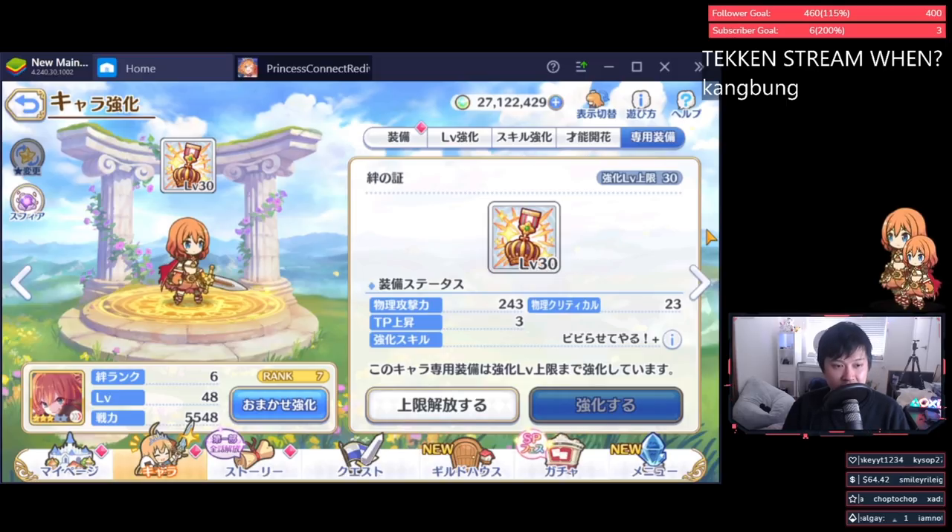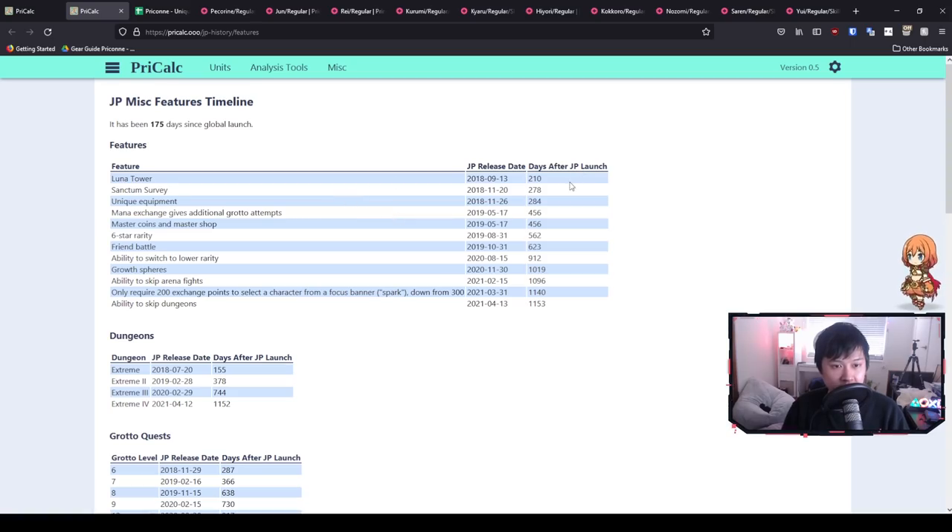Before we get into the main content, I want to show you guys that we are getting Lunar Tower about 60 days — two months — before we get the Sanctum Survey and unique equipment. From the Lunar Tower we actually do get some heart orbs as rewards, so we can technically pre-farm a little bit for the UE. The only material we'll be limited by is those heart orbs. The Lunar Tower is also going to add 1,500 gems to our monthly income.